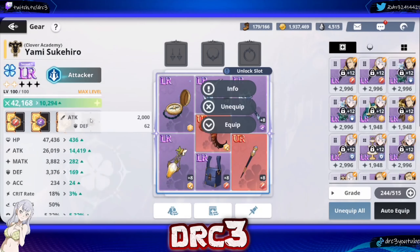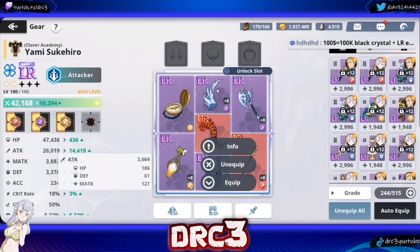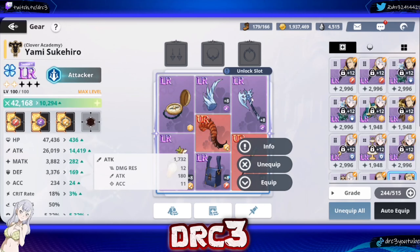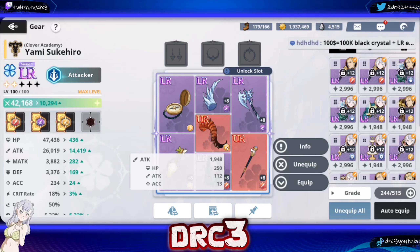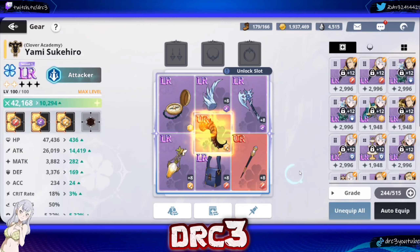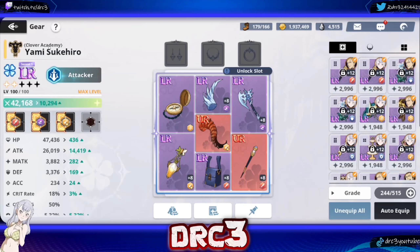In terms of main stats, you want to build Yami with attack — I'm adding 14,000 attack to him and not really touching his magic attack because Yami is an attack type character. He benefits most from gear that says attack. I do trade out LR gear if it has magic attack — I'd rather have an attack-stat UR version. Eventually when I can farm LR versions of the attack gear I need, I'll put them on. The biggest thing you can farm in this game is gear, so make sure you're farming it.